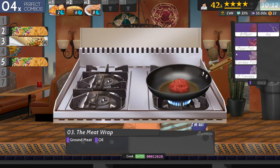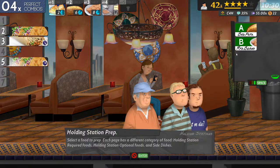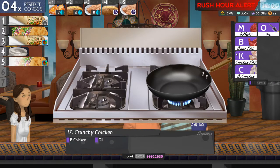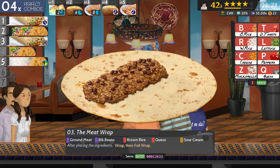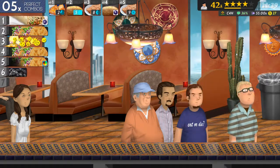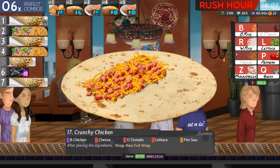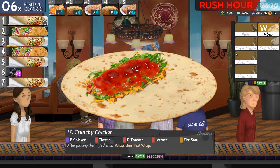Let's try the burrito. Ground meat and oil. Let's try number five - beef and oil. And while I've got a millisecond, I'm going to create some more sides, because I'm going to need as many sides as possible. Let's do number three - meat, black beans, brown rice. Queso, sour cream, and wrap and foil it. Number five: beef, sour cream, rice, tomatoes, lettuce, cheese, and guacamole. Chicken, cheese, tomato, lettuce. Not fire sauce - wrap and foil it.